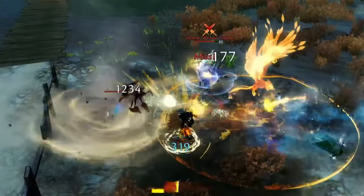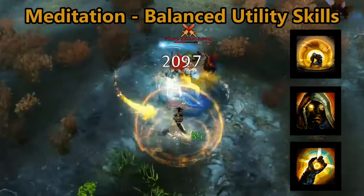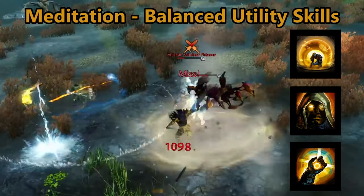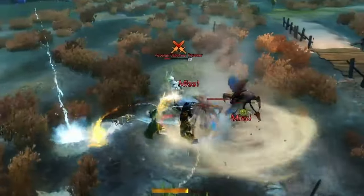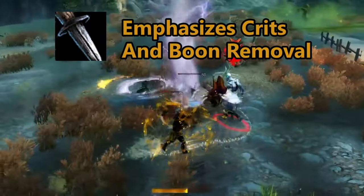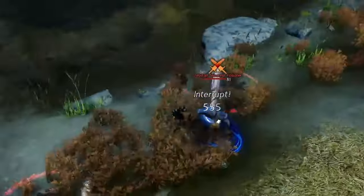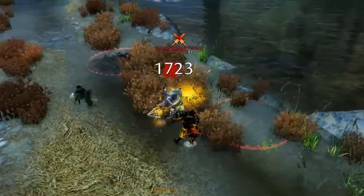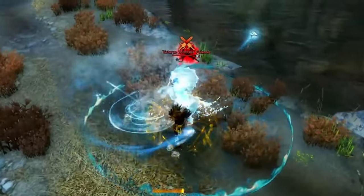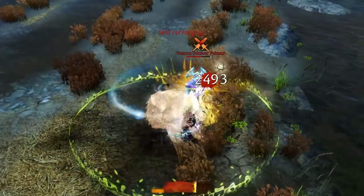The spellbreaker also gains access to meditation skills, which can remove boons, taunt foes, and even create a massive area that blocks projectiles from entering while also removing more boons. The spellbreaker gains access to dual daggers, which can daze, remove boons, and reflect forward-facing projectiles. The daggers attack very fast, with the main skill chain having increased effects with critical hits. The spellbreaker tends to be a very strong pick for keeping the fight fair and on equal playing fields.